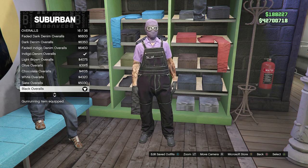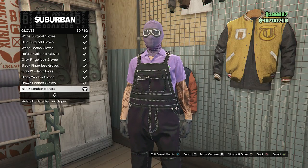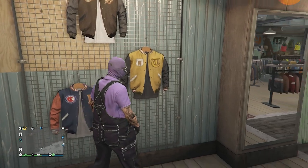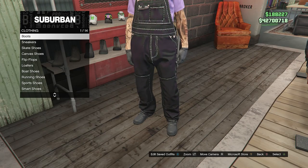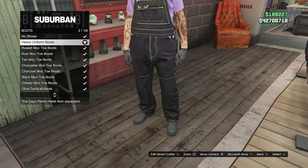After you have equipped the black overalls, back out of the pants section, walk over here to your accessories, scroll down to gloves, click on gloves, and equip the black leather gloves on slot 60. Once you have equipped the black leather gloves, back out of your accessories, walk over here to your shoes, click on boots, which will be on the first slot, and go ahead and equip the heavy uniform boots, which will be on slot 2.